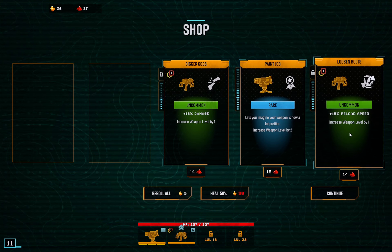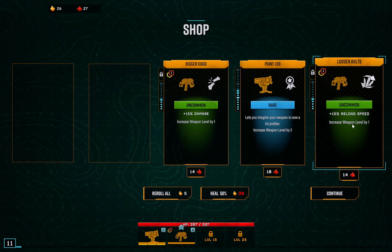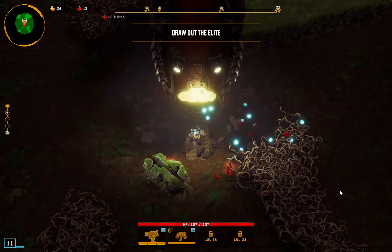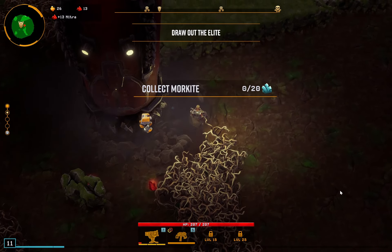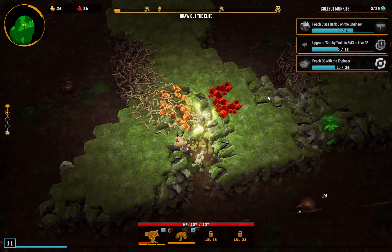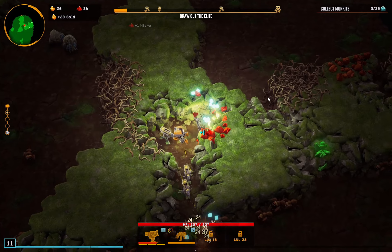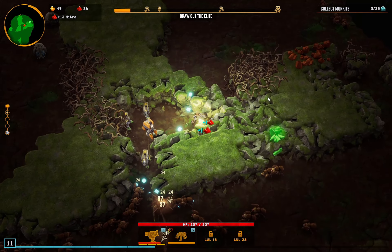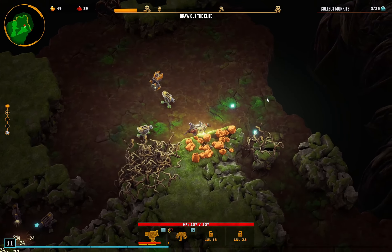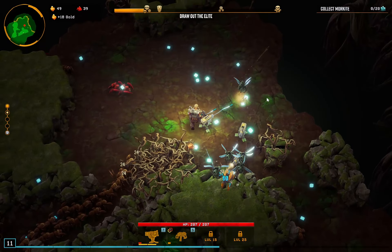We got enough to buy one more — I think we'll pass on the two levels, I'd rather have the reload speed on our Stubby. Some free nitra there, thank you game. Yeah, level 30 is gonna be tricky. What are we at now — 11? So really the secret is just beat the level and we should stay alive long enough to get to 30. That was a nice start to our level resources-wise.